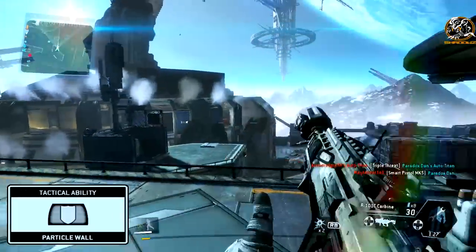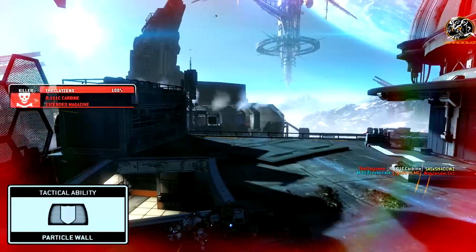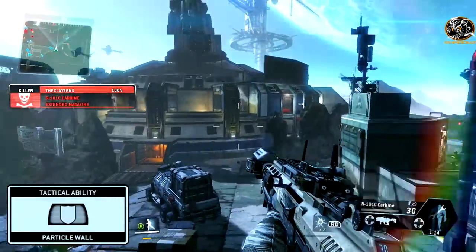The Tactical Ability I use is the Particle Wall, and this is because you can set up a barrier of defence while you fully charge your weapon. Doing so without a Particle Wall leaves you defenceless, which becomes very annoying when you're trying to charge your weapon and just getting taken out very easily.